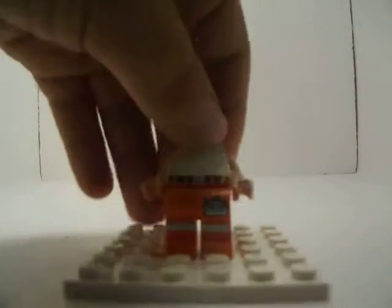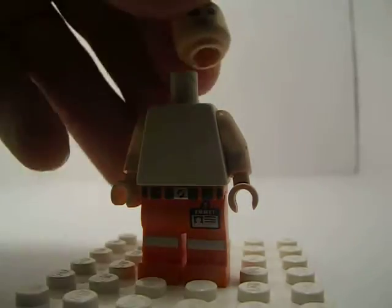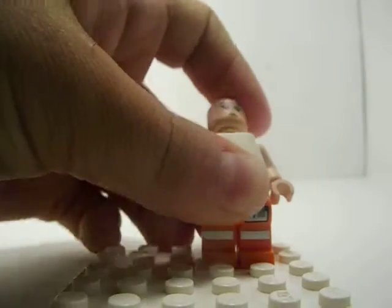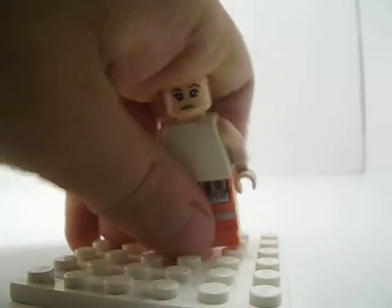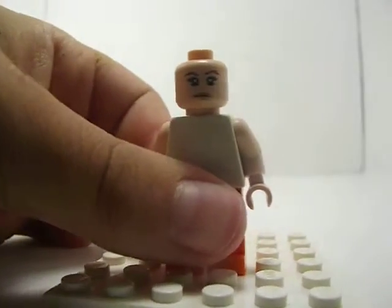Next, what you're going to get is a white torso with some tan skin color arms. Then what you're going to do is take a girl's head. I think it was the girl in Pirates of the Caribbean.